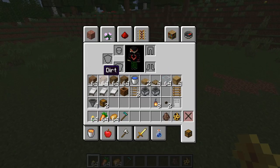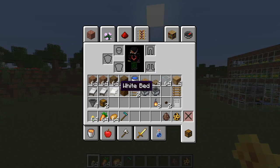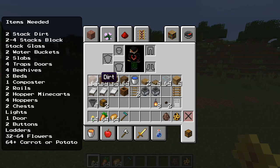The items you're gonna need in order to build this — this is just for one tile. If you're going to build this two or three high, you'll need double everything. For one tile you're gonna need: two stacks of dirt, at least two stacks of building blocks, a stack of glass, two buckets of water or one bucket plus a water source, two slabs, four trapdoors, four beehives, three beds, a composter, two rails, two minecarts with hopper, four hoppers, two chests, and some lights so no mobs spawn inside. A door with two buttons — it has to be an iron door because villagers can open regular wood doors.